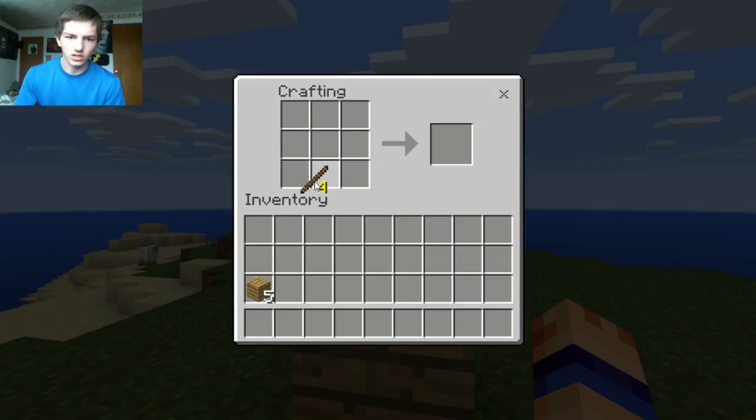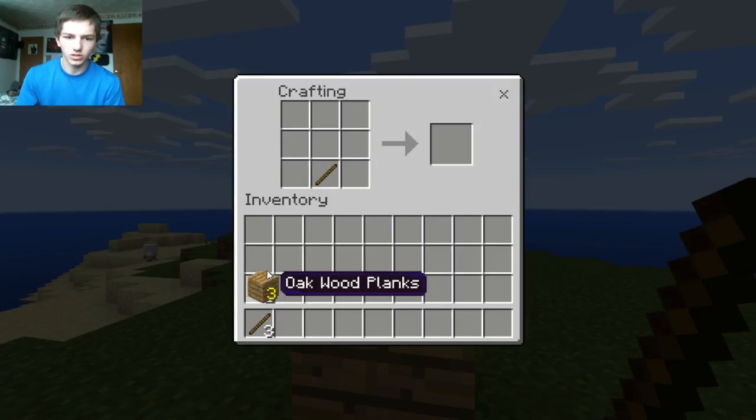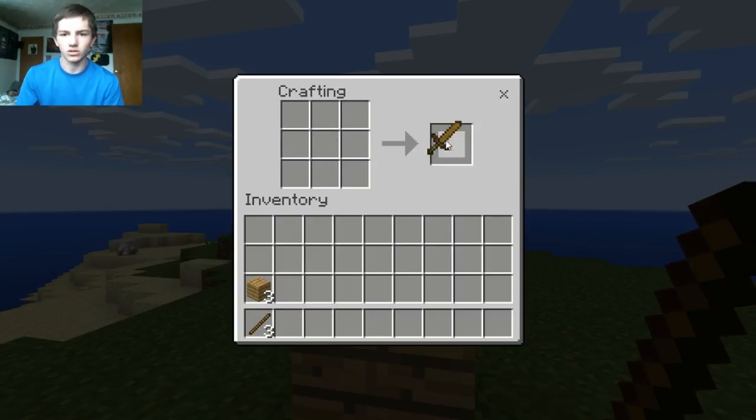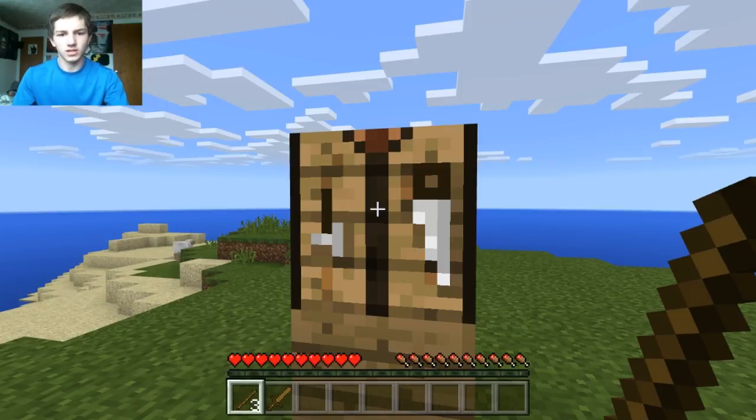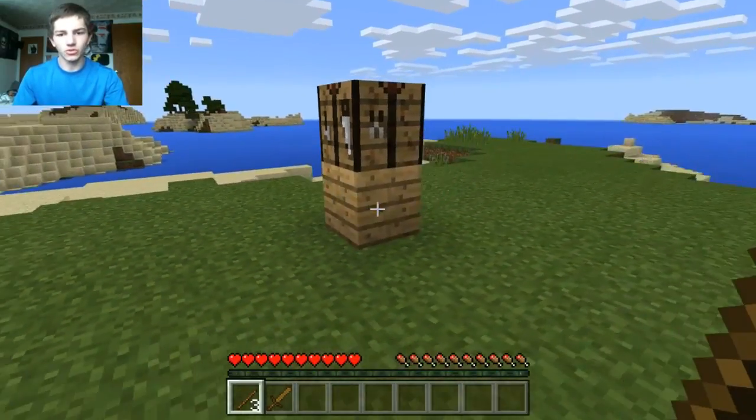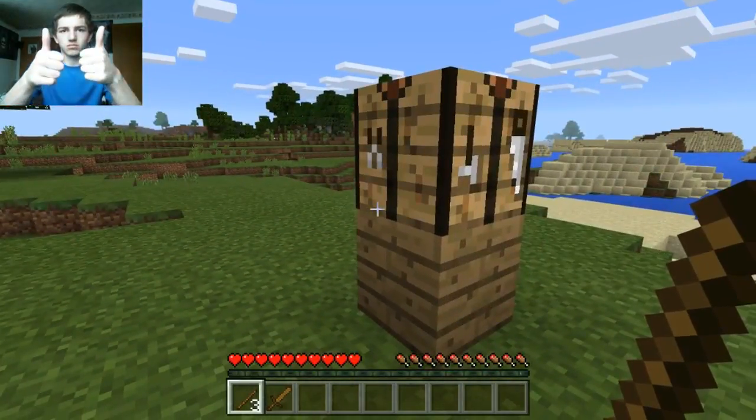Take one of those sticks and two planks, and voila — you guys have a wooden sword! This is how you make a wooden sword in Minecraft PC version. Hope you guys liked this really fast video, and see you next time — peace out freshies!